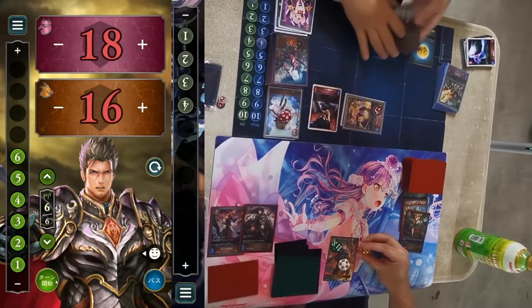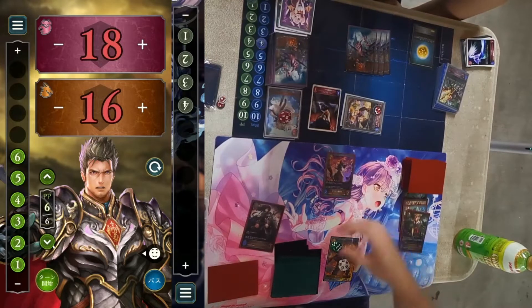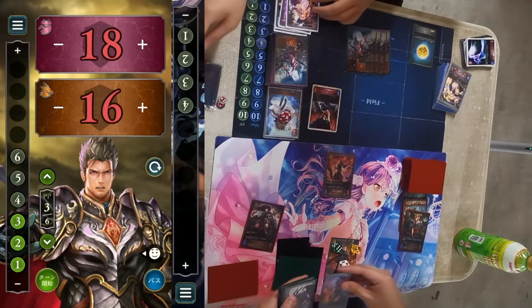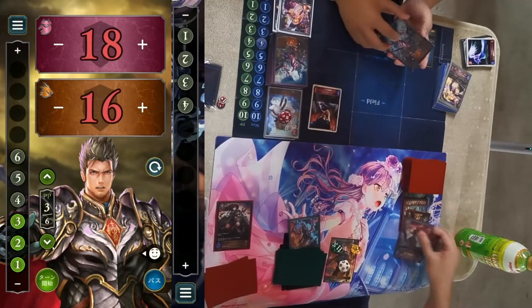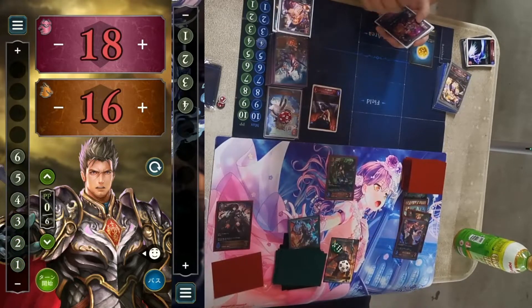Dragon is close to Overflow and next turn they will have it. It costs four — sorry, two — and then one. They evolve to trade, but it's not a very good turn for Dragon overall.